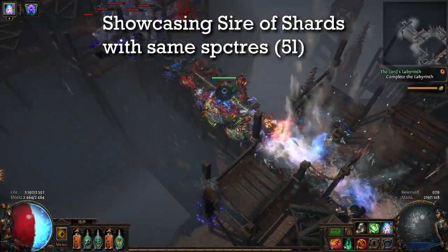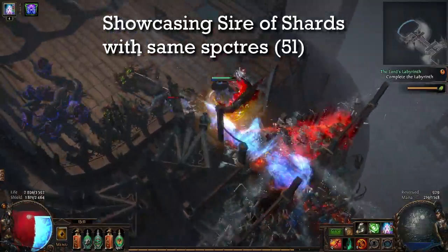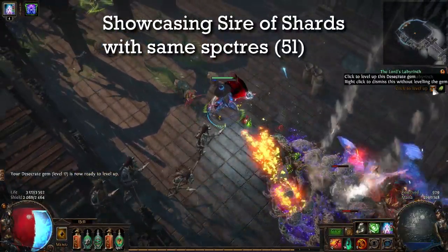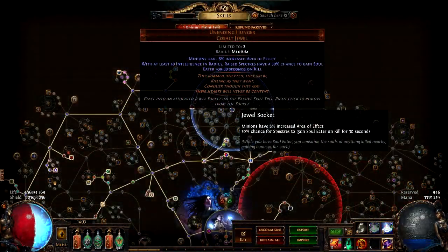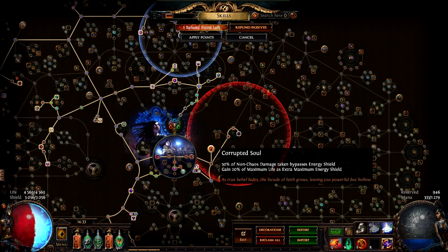The numbers for spectre damage in Path of Building are completely inaccurate because POB doesn't have the right spectres — they have the pure physical version, not the ones that convert physical to cold, which also has higher base damage. For the passive skill tree I also have the Unending Hunger threshold jewel, which gives spectres a chance to gain Soul Eater on kill, making them bigger and faster. I also have Glorious Vanity with Corrupted Soul, which may or may not be a good idea — it gives extra energy shield but 50% of damage bypasses it.